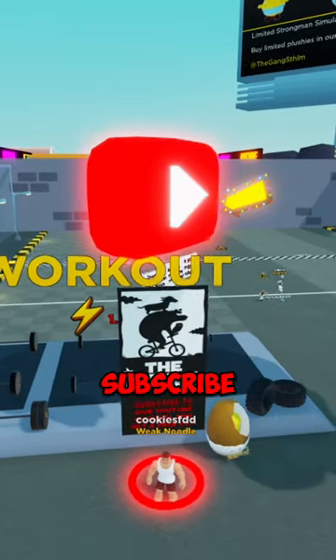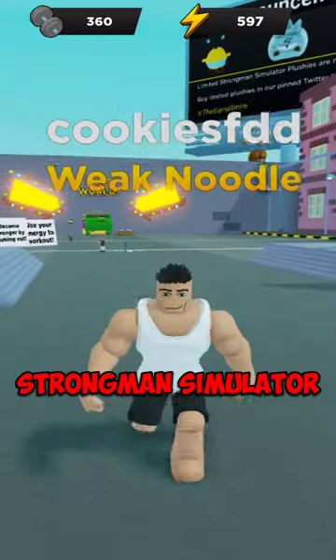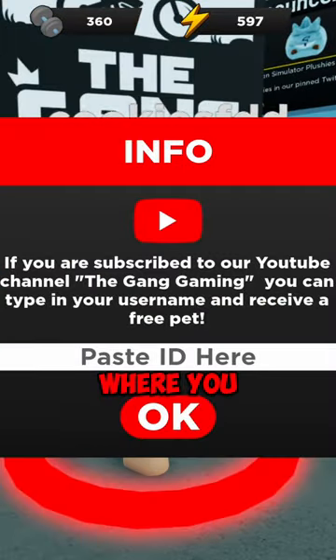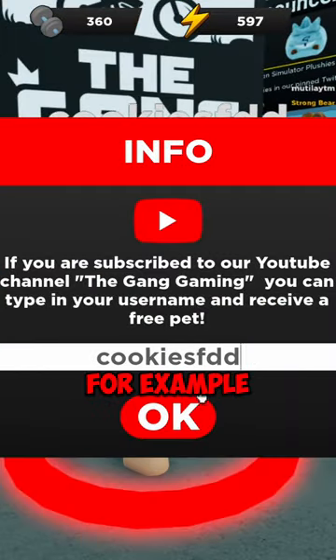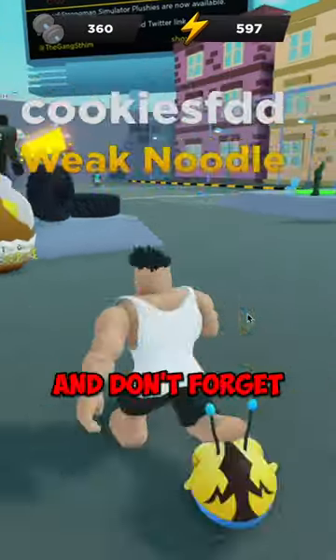The third way is to subscribe to our YouTube channel. In games like Animal Tycoon and Strongman Simulator, there's a YouTube box where you can paste your username. For example, on Strongman you get a free pet, so use it and don't forget to follow.